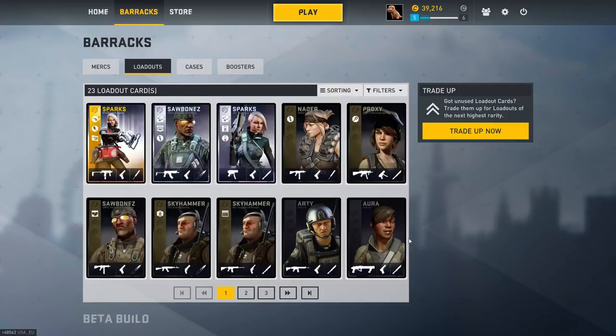Loadouts are what make this unique. Loadouts are cards you get from cases, which I'll cover in a little bit, or you can buy them in Loadouts. They're your equipment and your traits — primary weapon, secondary weapon, and melee. One trait or three traits depending on the level of Loadout. These are the ones you get for free.